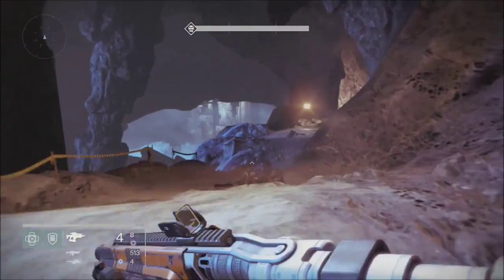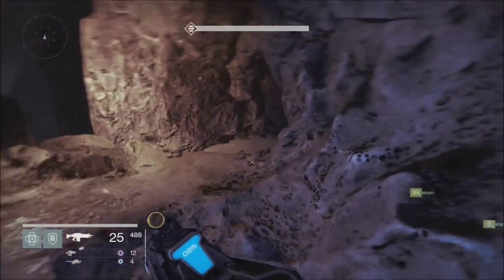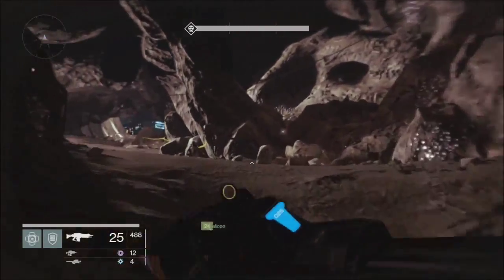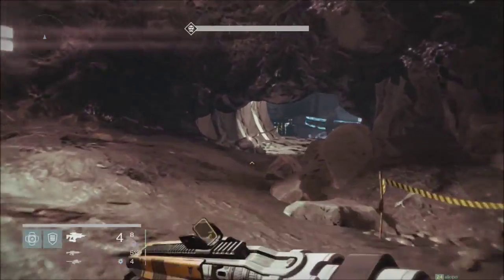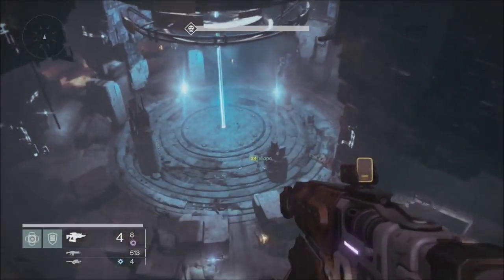Alright guys, Cockyboy here, and I'm going to show you which is the easiest way to not die whilst doing an extra strike. So when you are at this stage, you are running through the caves and you'll fall down and kill the Minotaurs. But obviously, before this, just make sure to not die.